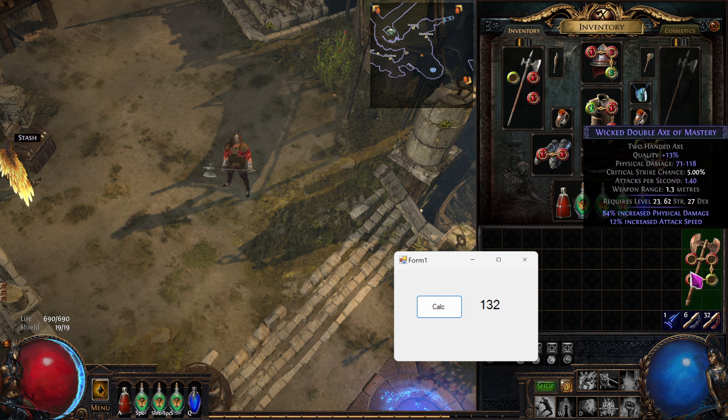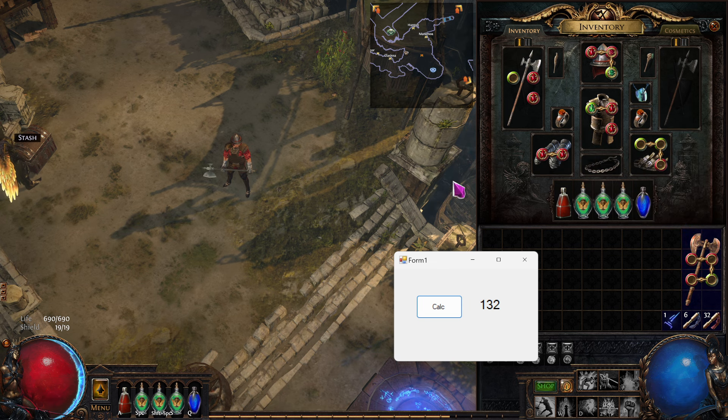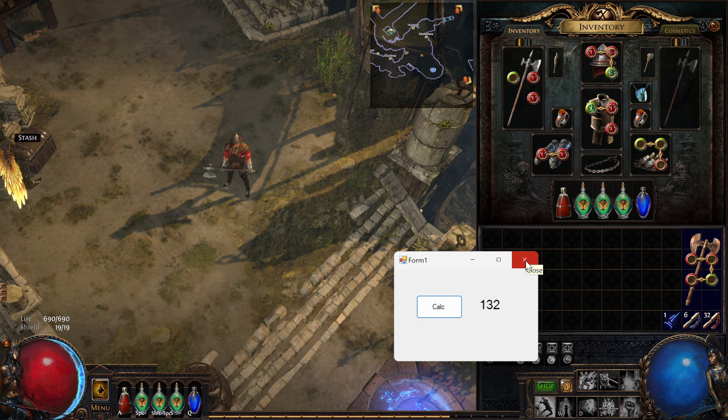Then I can just press one button, hover over it, press F2, and it'll tell me the DPS. I thought Awakened Trade could do it, but I don't think it can anymore. If so, let me know and I'll go that route. So I can just minimize that.